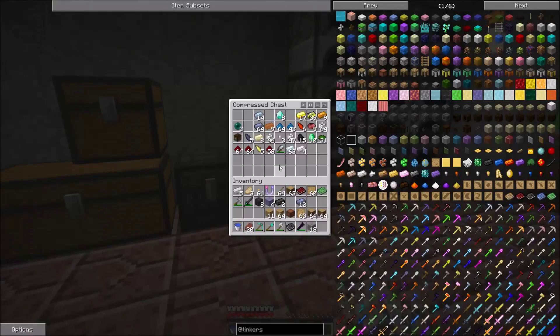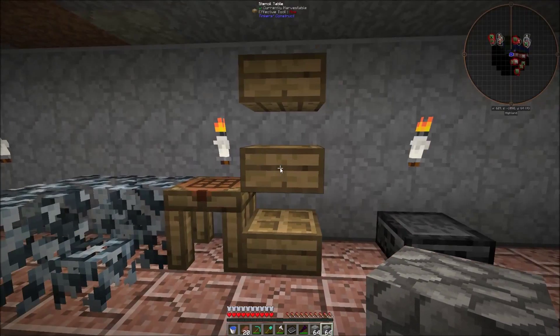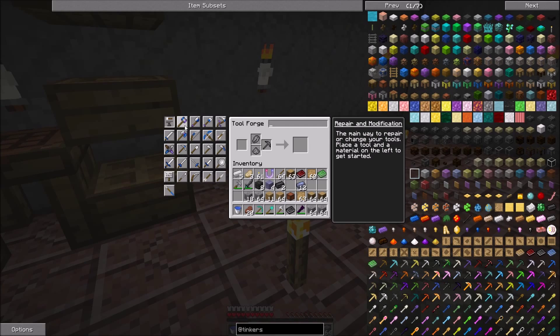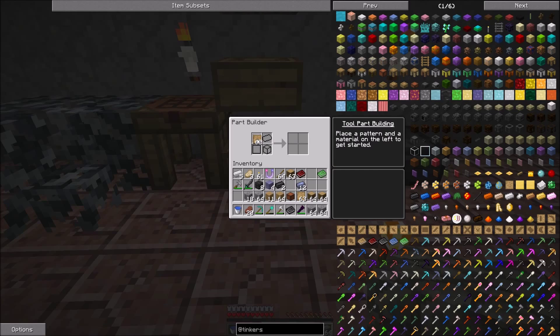Since I don't have a whole lot of stuff yet, my supplies are still running fairly low, so we're just going to be making basic tools. We'll make everything out of cobblestone for now, and as I get more stuff we will upgrade and make bigger ones. So the first thing I want to make is a hammer. For the hammer we need a hammer head, a tool rod, and two heads. Let's put our patterns in there.